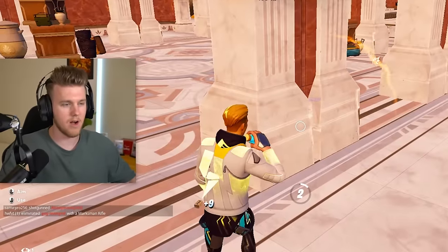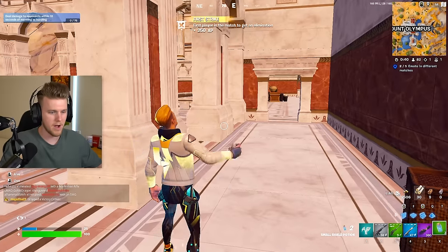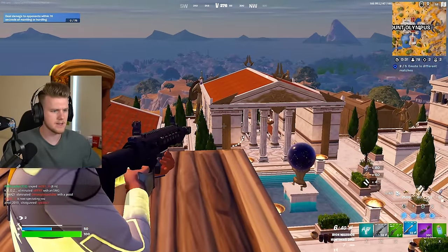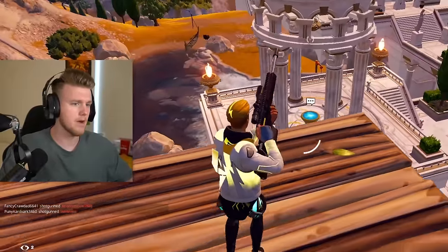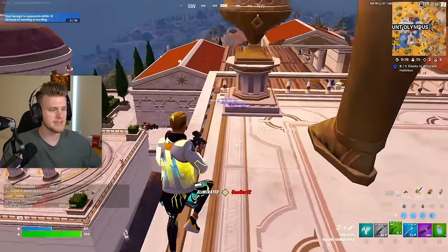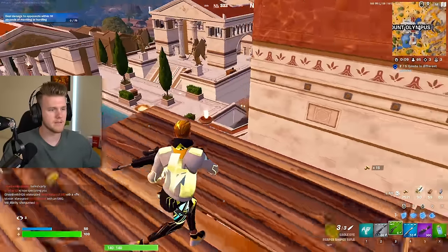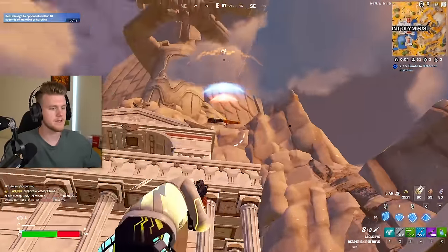If you haven't already figured it out, the sniper and the DMR have different bullet drop-offs. The DMR will always shoot more straight than the actual sniper rifle will. So if I can test this here — see how it just went straight? It's actually really weird, and I'd almost advise not using one of them because it'll just mess up how you're feeling about your shots. You'll think, am I dealing with a sniper or a DMR? You'll just have to figure out different ways of aiming for each of them, which I think is annoying.